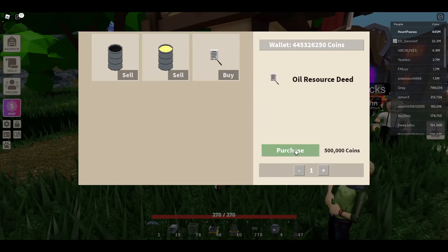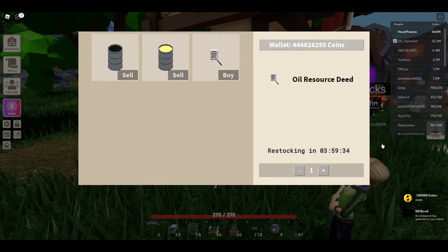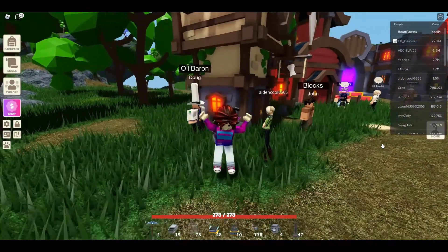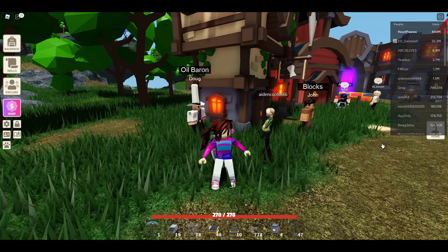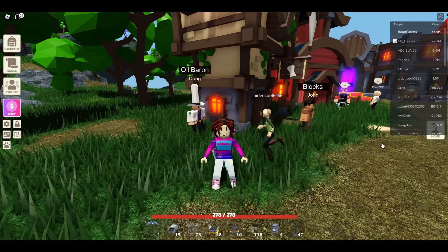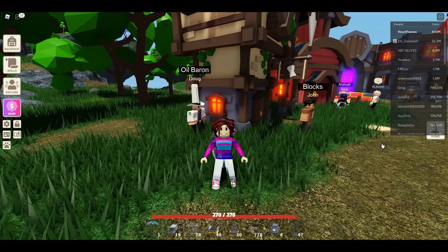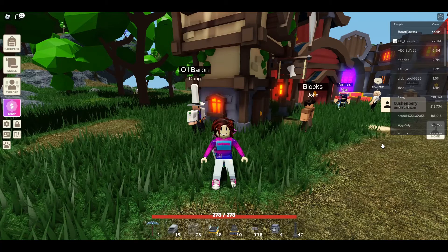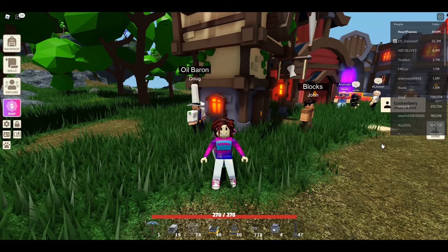You can buy one every four hours, so I wonder if it lasts four hours. I'm going to test out using the petrifier to get the solid petroleum, and compare how fast one I've just bought runs against one that automatically comes up on your island.